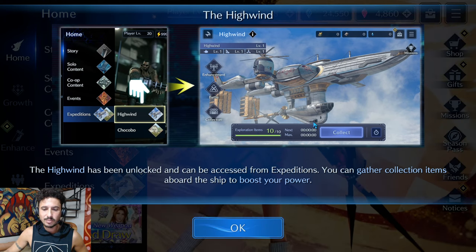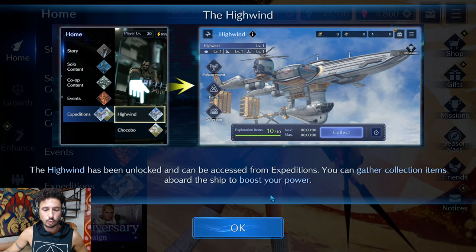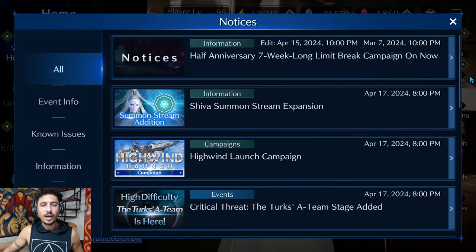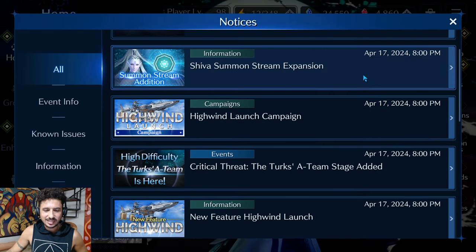The High Wind has been unlocked and can be accessed from Expeditions. You can gather collection items aboard the ship to boost your power — that looks interesting.